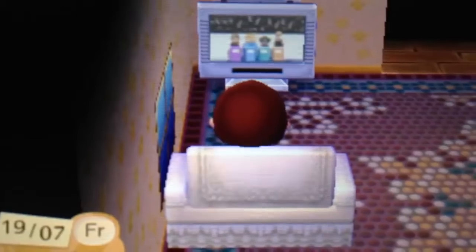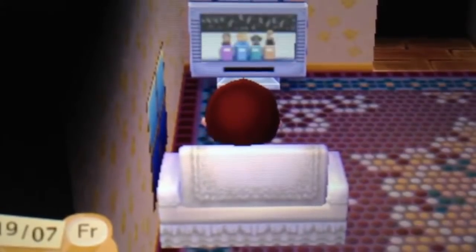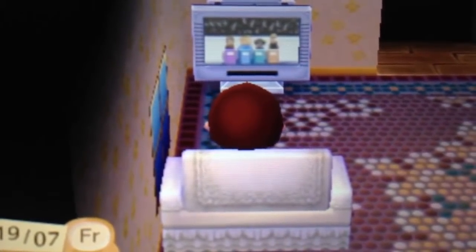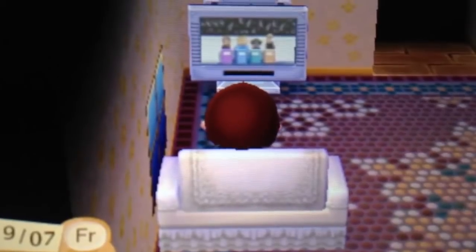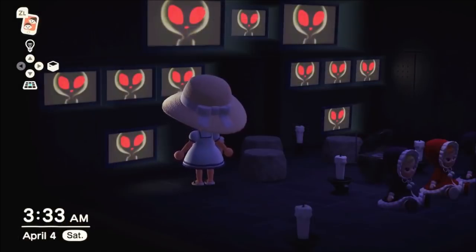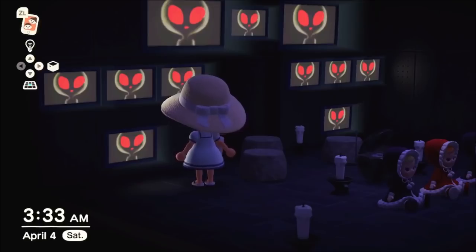There are multiple broadcasts that play on TV items depending on the time of day — usually quirky or mundane, like weather forecasts that actually change depending on the weather. But a unique broadcast takes place at 3:33 a.m.: the TV will have static, cut off, and show a grey alien who speaks in gibberish, showing his UFO before the broadcast ends with static. It's pretty creepy for an otherwise wholesome game.